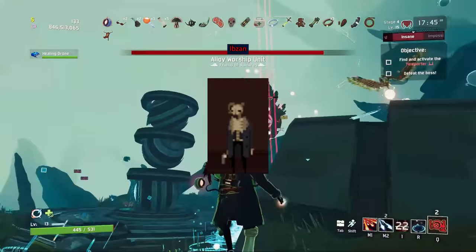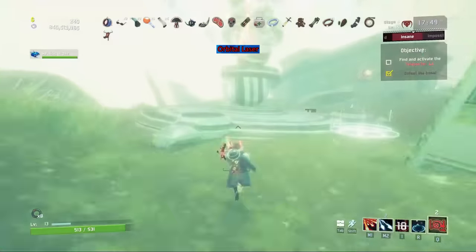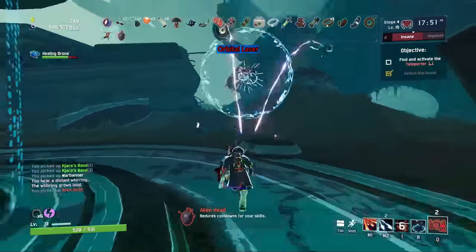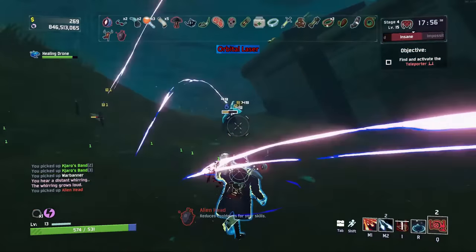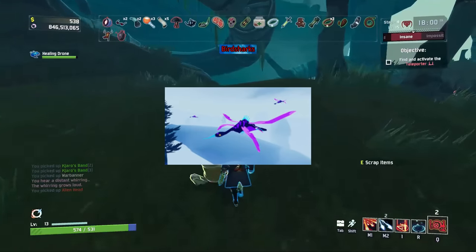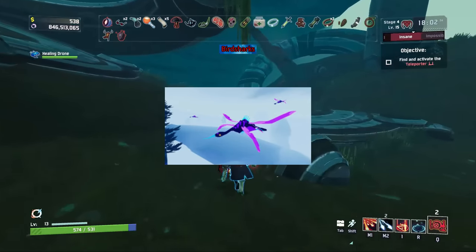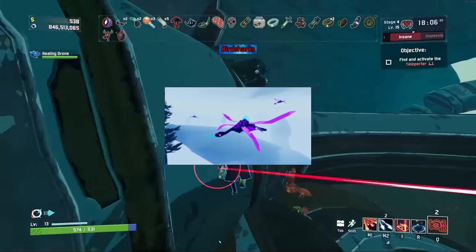The Orbital Laser was an unfinished equipment that called a laser from the sky to do damage, likely functioning somewhat like the Laser Turbine from the first game. Bird Sharks are the name of the flying creatures on Distant Roost that you see in the background — they don't give gold or XP if you kill them, but now you know they're named Bird Sharks.